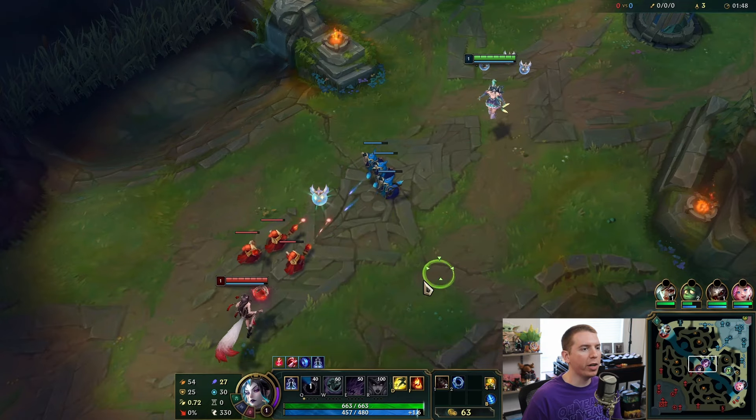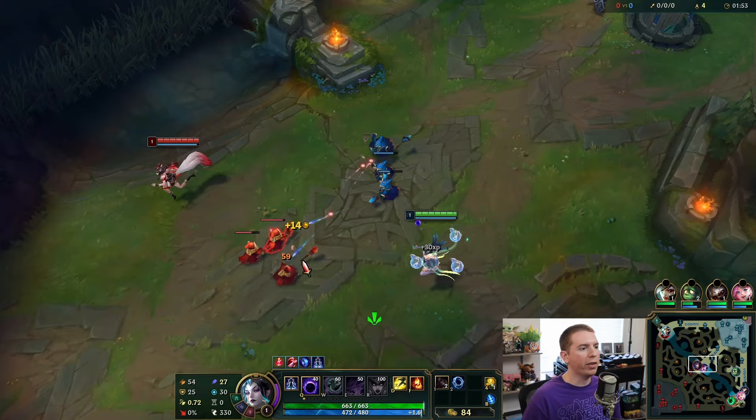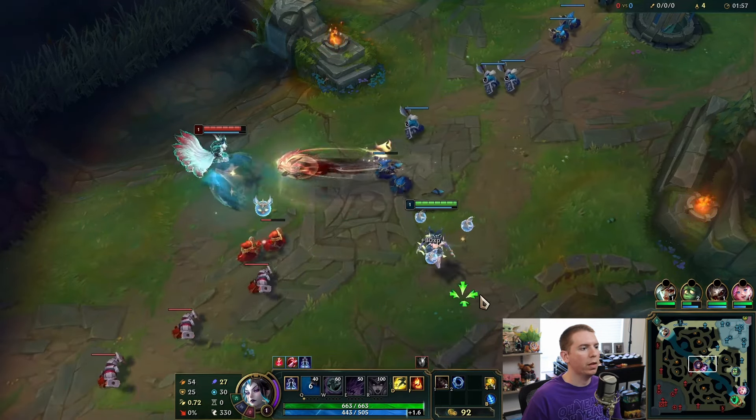You conjure a sphere that deals damage. When you upgrade it, you get to have like an extra sphere in reserve.